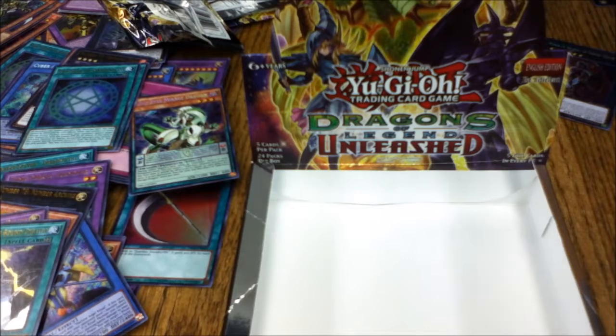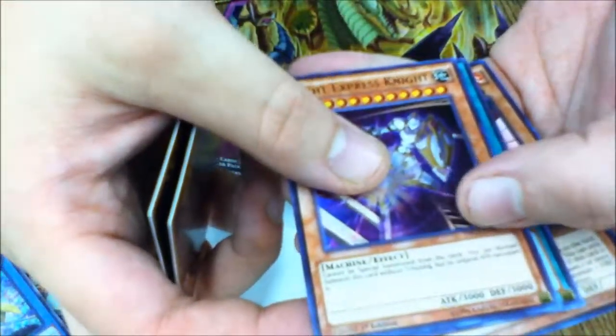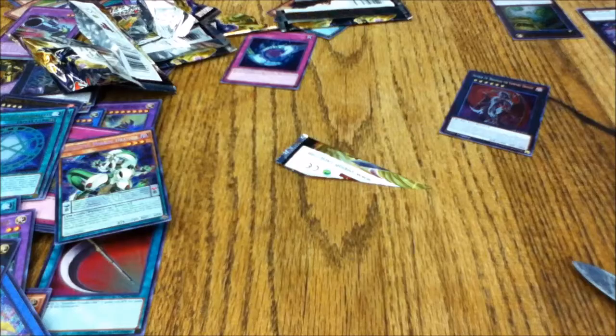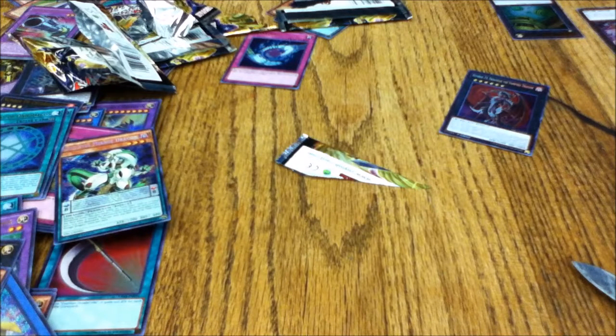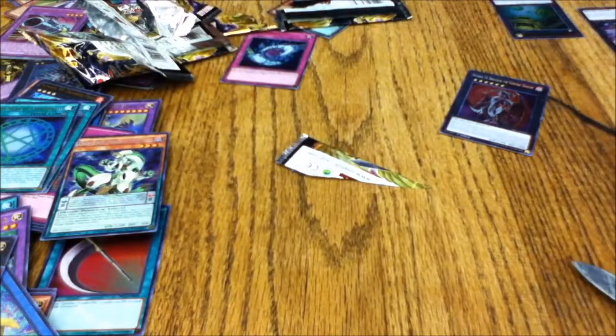Final pack: Soul Charge, Lord of the Red, Knight Express Knight, Flower Gathering, and Red Nova. At least we got two Eye of Timaeus. I was banking on three but now you can replace Buster Blader and Polymerization in that deck. For the $40 paid, this was a very good box. I prefer Mound of the Bound Creator in secret rare since I run one in my deck for flavor.